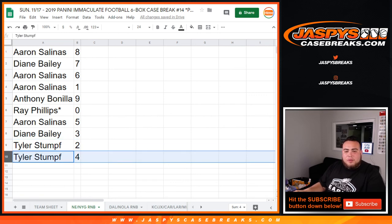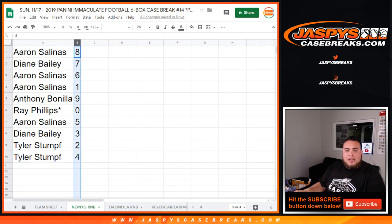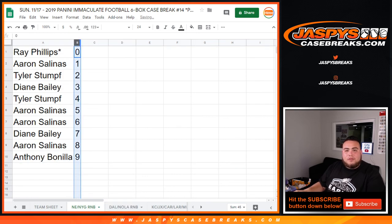There you go guys, this is the randomizing part for this round of number block. We have a couple more to do and then we can break open Immaculate pick number 14, our last case in stock. Appreciate it folks.